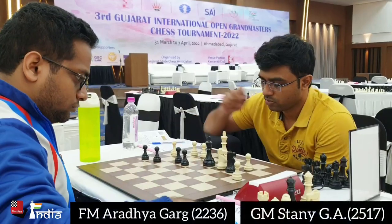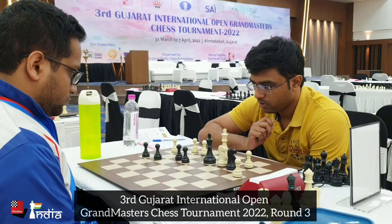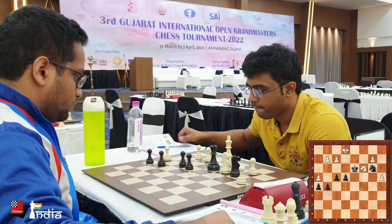They say knight endgames are like pawn endgames. So by that logic, Stanny here with the white pieces should be winning. But he makes a mistake — he pushes his pawn to h4. Instead of that, he had to play knight to d5, and his position was winning.